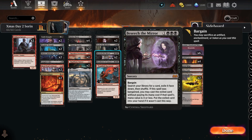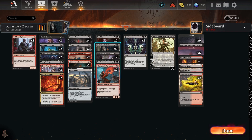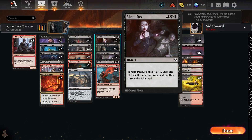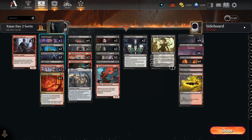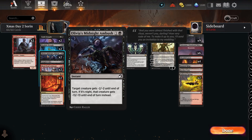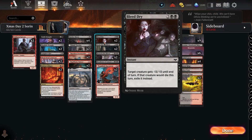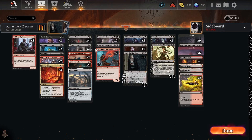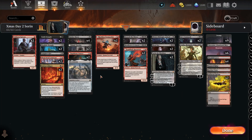I put in some Beseech the Mirrors to try to fish for him, but usually it ended up fishing for some other stuff. And then I was looking at the 13 damage, so I put in some spells that did minus 13. There's also Olivia's Midnight Ambush — one black for minus two, but if it's nighttime, it's minus 13. To go along with it being nighttime, we went with some werewolves.